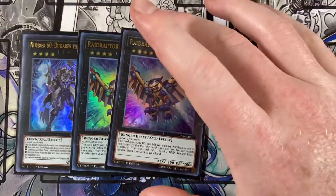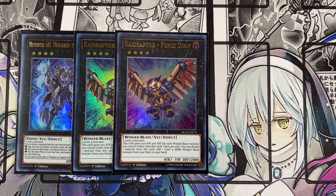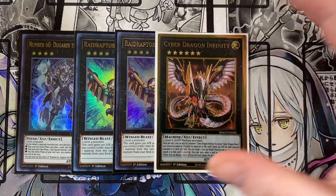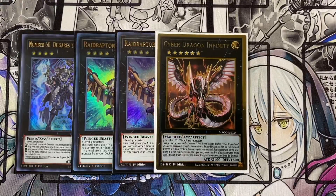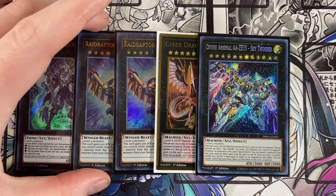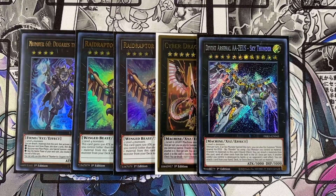Going into the exceeds, running one Number 60 Dugares the Timeless and also Force Strix — can't remember the full name but Force Strix is really important because it works just as well in Blackwings as in Raid Raptors. It requires two level 4 monsters, gains 500 attack and defense for each winged-beast monster you control, and once per turn you can detach material from this card to add a level 4 DARK winged-beast monster from your deck to your hand, which really helps consistency. Using Soul Shave Force you can go into Mach IV Utopia the Lightning, that really awesome Maximum Gold rare. Also running one Divine Arsenal AA-ZEUS Sky Thunder — if you choose to go the exceed route, you can overlay something into him, and he is an amazing card that can absolutely win you games. I've actually won with this card a few times with this deck.